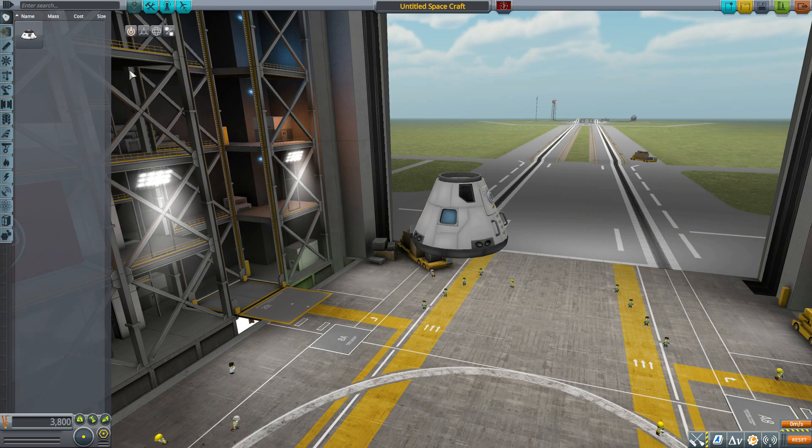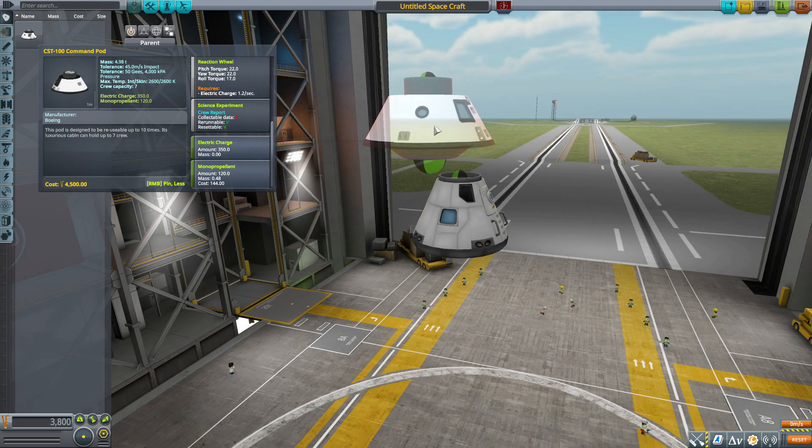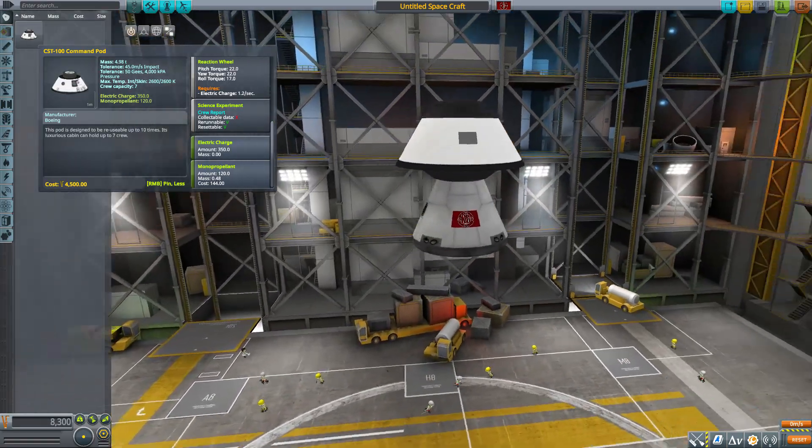Let's have a look at our first part — probably the most important — which is the CST-100 command pod. It is actually an unmanned command pod but with the ability to hold seven Kerbals inside. It also has the usual data transmitter, RCS, reaction wheel, and crew report functionality, along with a battery holding 350 electric charge and a tank holding 120 monopropellant.